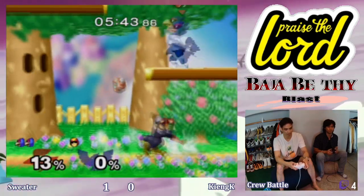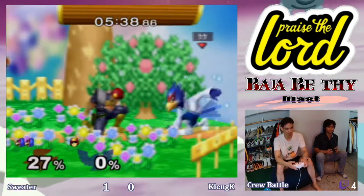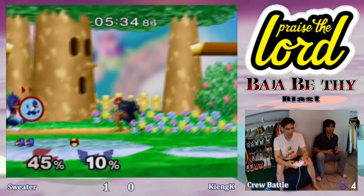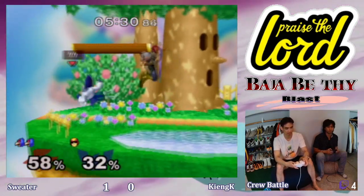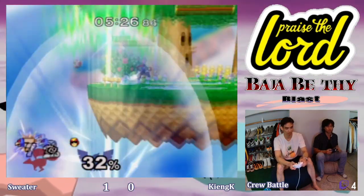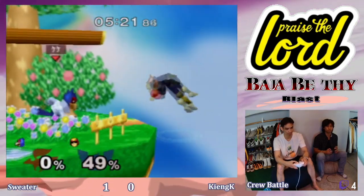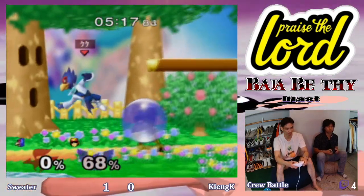Love to see a classic shine down air coming from a Falcon main. A lot of utilization of crouch cancels this tournament — some of them are pretty good applications, but sometimes they can CC their own and it gets tricky when both players are at such a low percent.